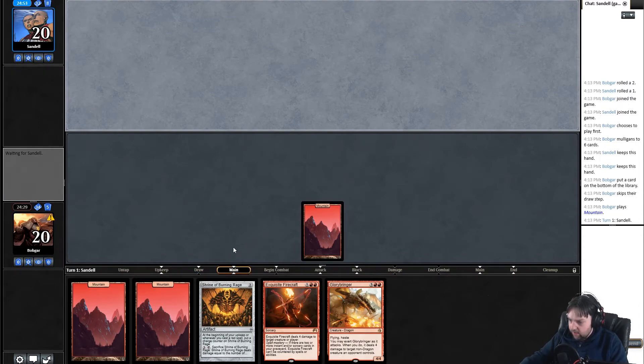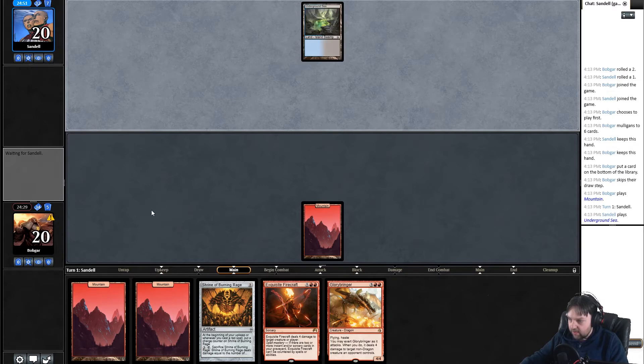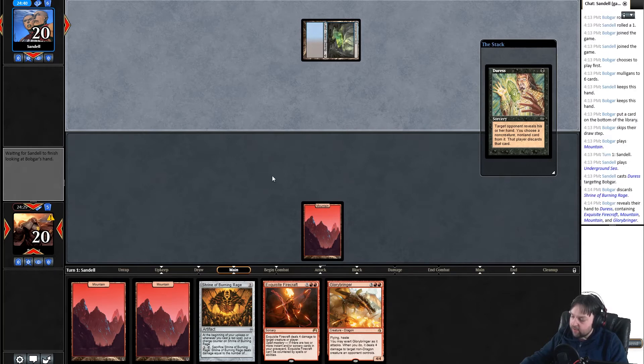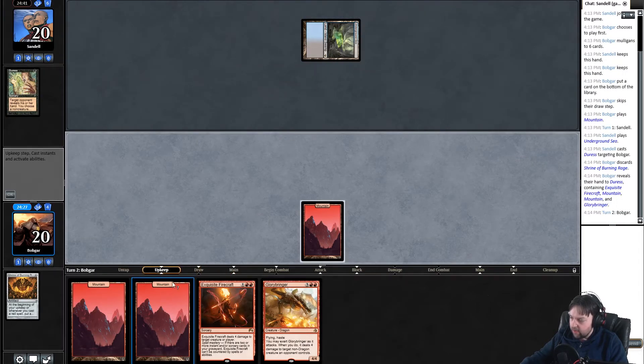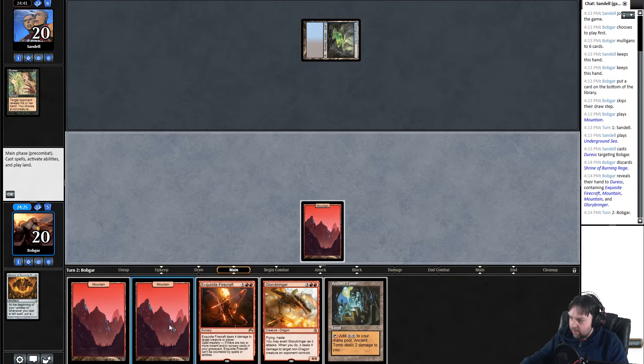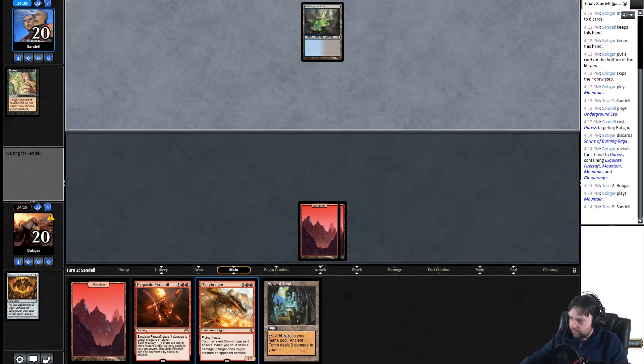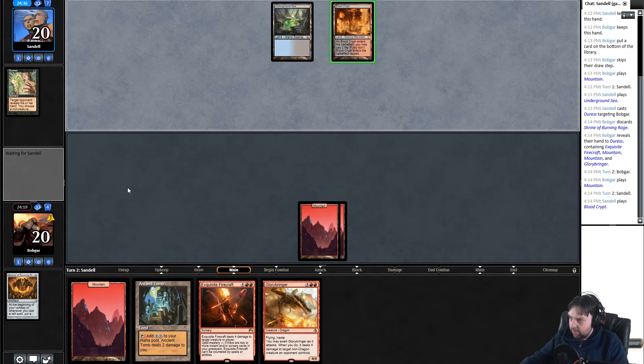Hopefully our opponent isn't too fast and doesn't have too many shenanigans going on. Turn one thought seize — duress — well, equally bad. Take shrine. This is the second game; I'm glad we didn't keep that first hand because turn one duress wouldn't have gotten their best thing anyway. Ancient tomb's not bad — land, go. I'm gonna use that as a surprise the turn I can play glorybringer probably.